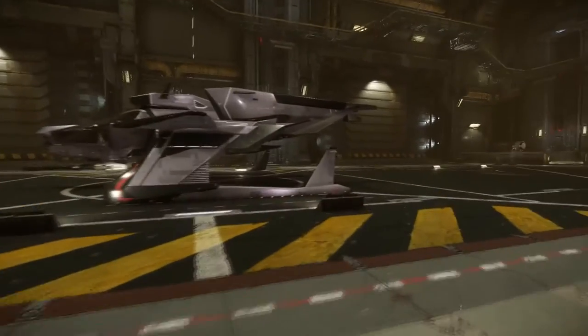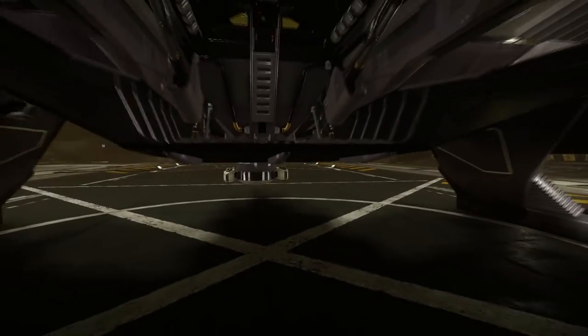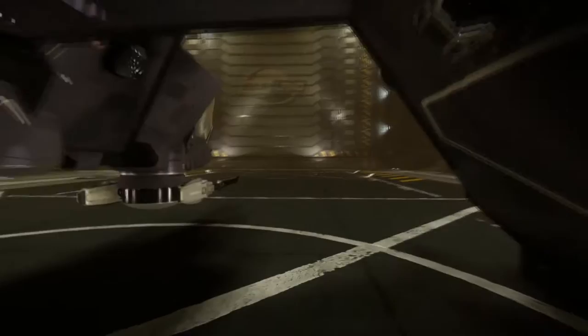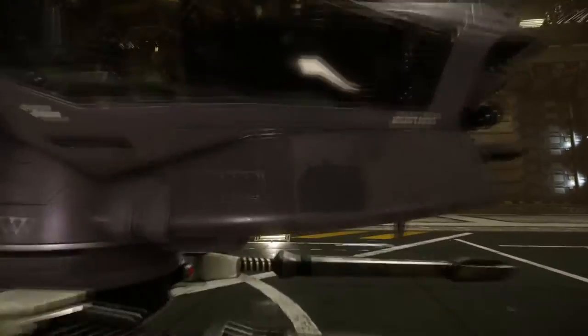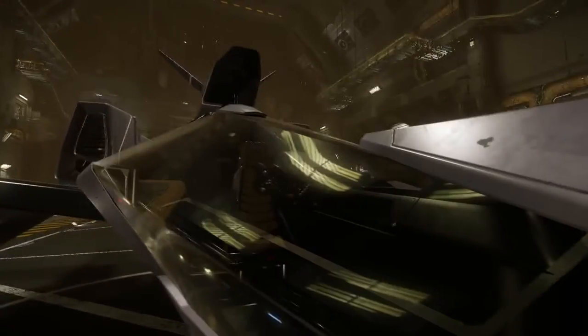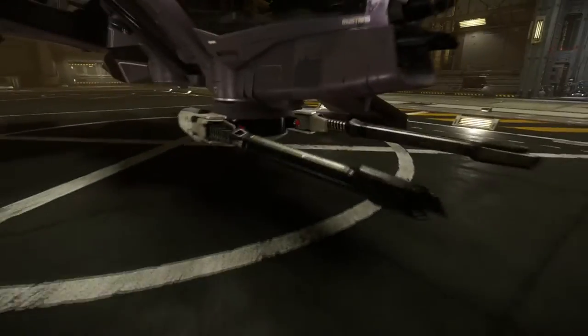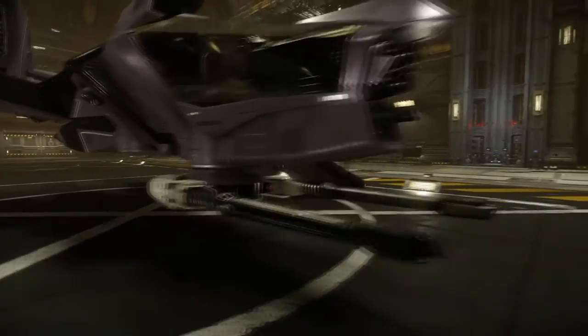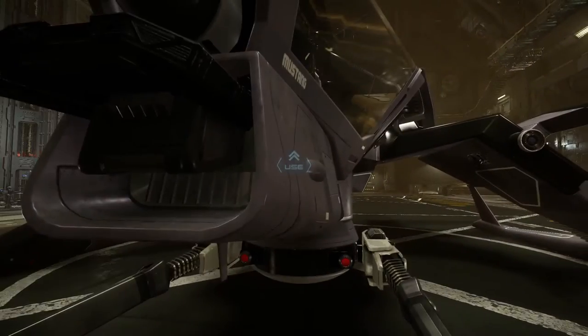Alright, so this is our Mustang Alpha. Can we get into it? Can we fly this thing? Doesn't look like I can jump on here — that's at the back of the ship, that's not where you pilot it. This game's still in alpha. I'm not sure what you can really do right now. I think there's a lot of multiplayer stuff. I'm not sure if the single player campaign called Squadron 42 is out yet. People are waiting for the persistent universe to come out.